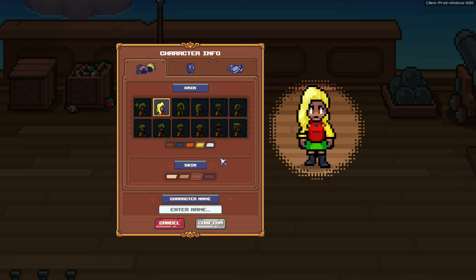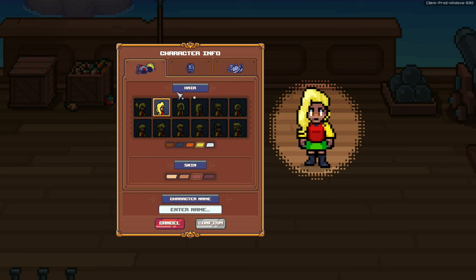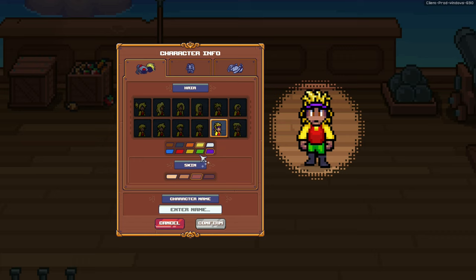Here's the character creation. I couldn't figure out how to change the gender. Anyway, here's the character customization. We can pick from about 12 hairstyles over here. Let's pick this one — it's kind of fun. And let's make the hair red.